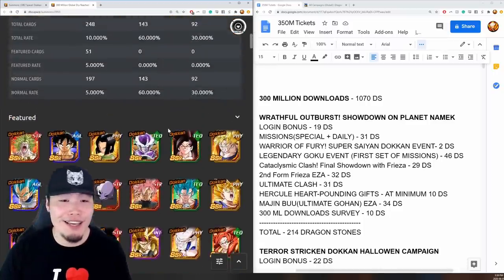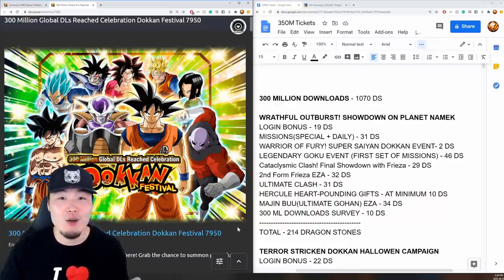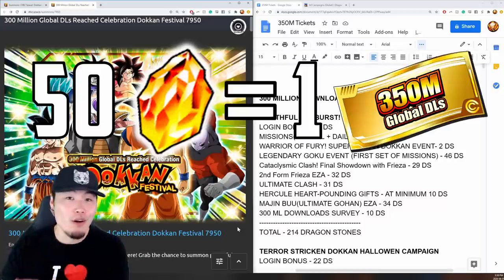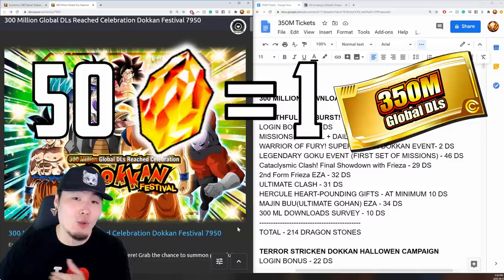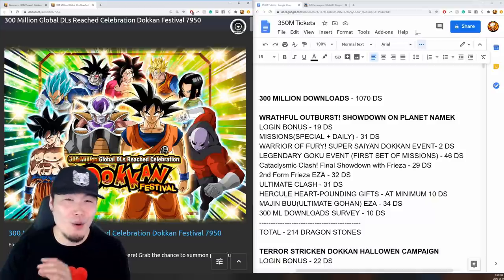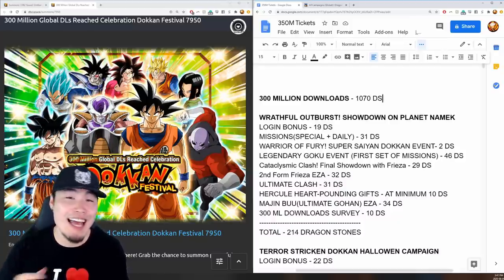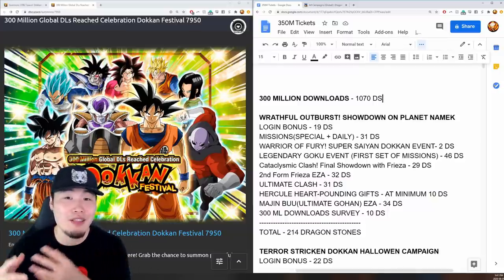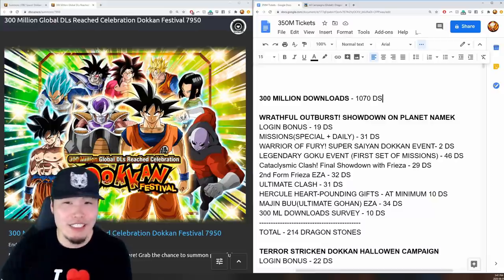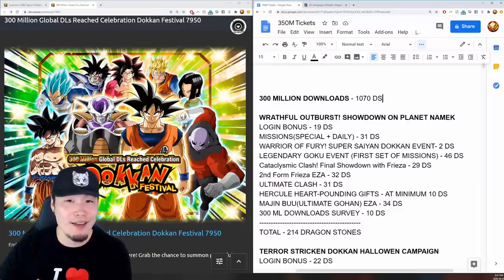There are also going to be some LRs in the unfeatured pool. Last year there were units like LR Bardock, LR Beerus, LR Bojack — around 10 LRs in total. This year we should be getting some newer LRs, maybe up until Kale and Caulifla possibly. So that's what the banner is going to look like — and it's based on the total number of stones spent in the previous year. For every 50 stones spent, you get one ticket. So 1,000 stones equals 20 tickets, 2,000 stones equals 40 tickets, and so on.